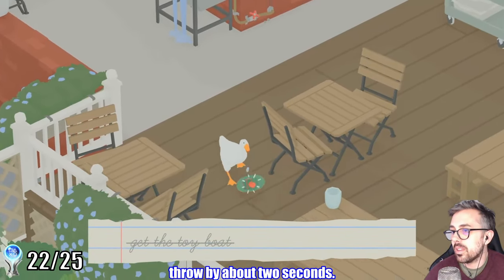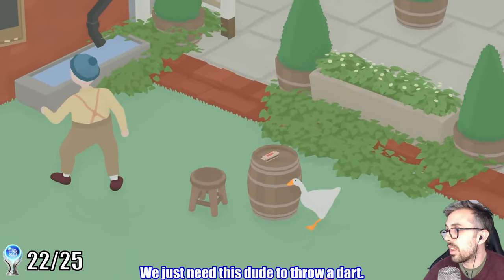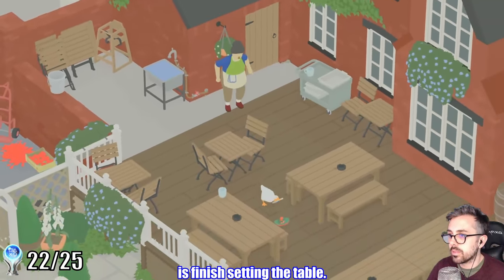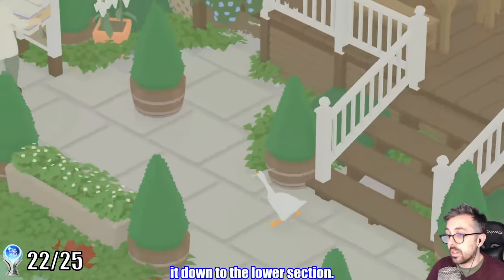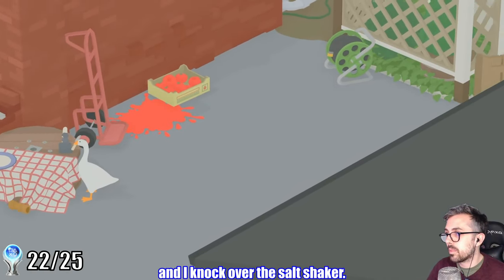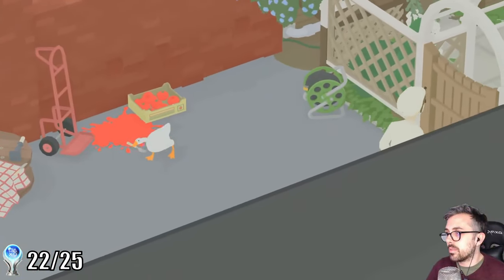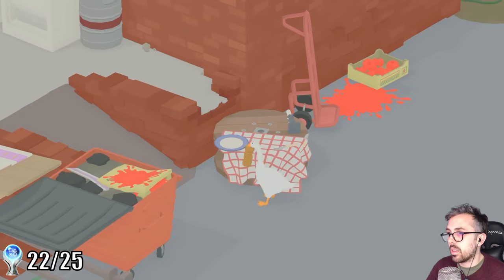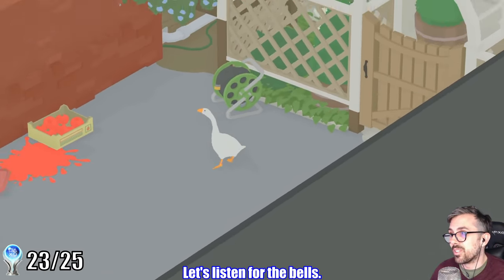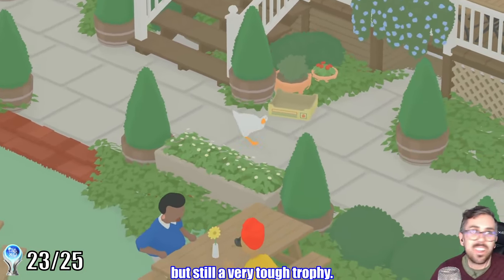Here's one where I miss a dart throw by about two seconds — all we need is this dude to throw a dart, and I missed it by like a second. But finally I have a really good run where all I need to do is finish setting the table. I need to steal a knife and bring it down to the lower section — it's gonna be close. I need to put the knife and the fork on the table. I kind of freak out as I'm rushing to set the table and I knock over the salt shaker, so I'm going to have to put that back up on the table to get the trophy. I was so glad to get this one done. Turns out I had about 20 seconds to spare, but still a very tough trophy.